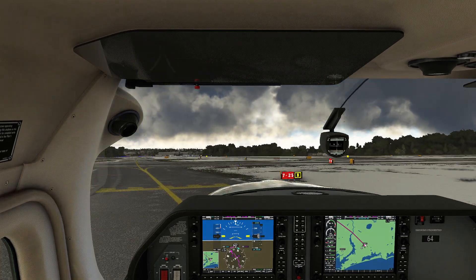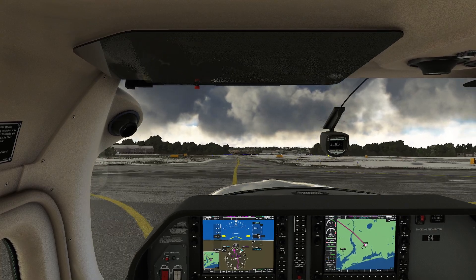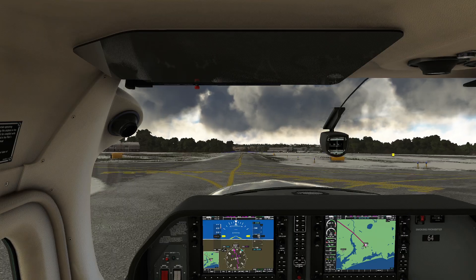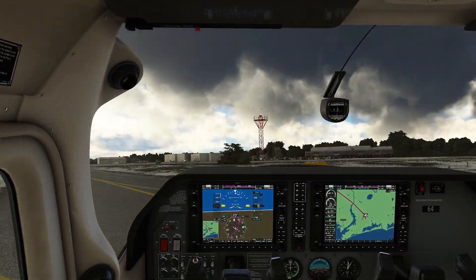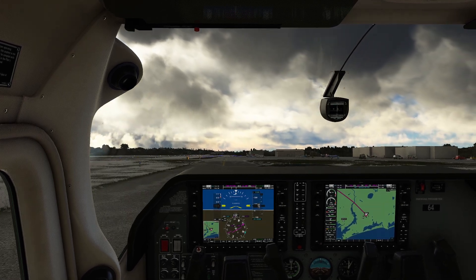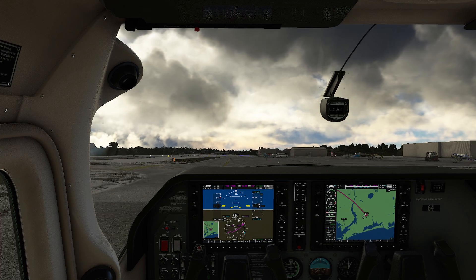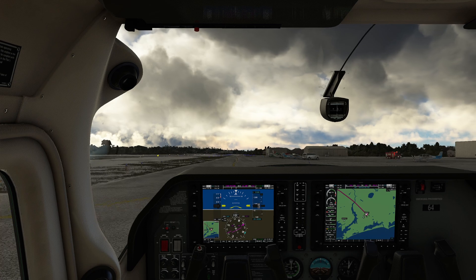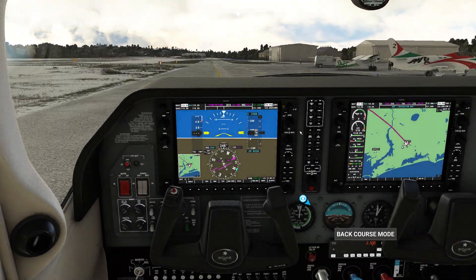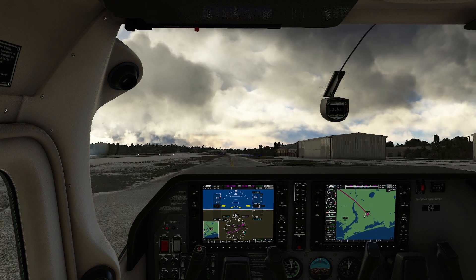We're taking the 182 out today because if we encounter any IFR conditions, things could get bumpy and I wanted an airplane I knew I could trust — one that's a little more tolerant of the bumps. We're making our way down Alpha toward runway 7. I'm going to stick my aileron and elevator down because we have a fairly strong tailwind that's going to have a tendency to do unpleasant things to the plane. The classic expression is to dive away from the wind while navigating.